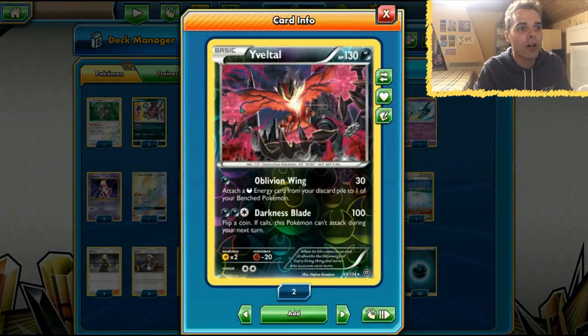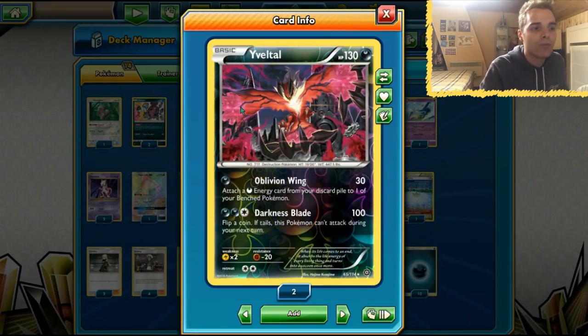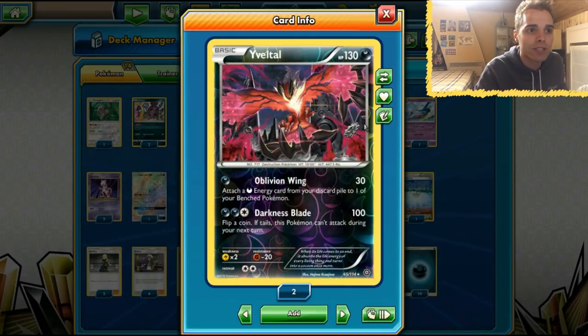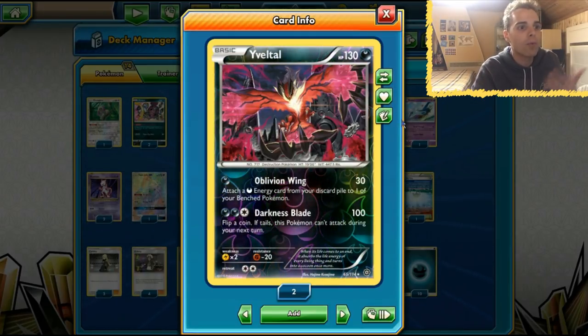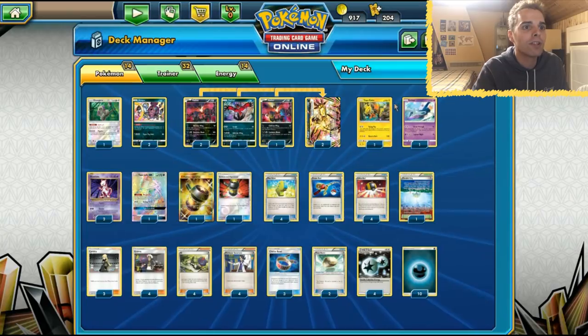We have Evil Tall, the regular one that has been around since XYZ. Oblivion Wing is a very great card because it has a great weakness — nowadays nobody plays Lightning. It has great resistance because Gardevoir is everywhere, and we just use this Evil Tall card to set up our Pokémon. We have annoying cards like Hoopa to work with.